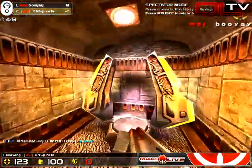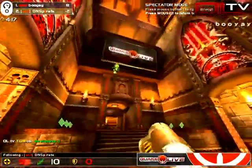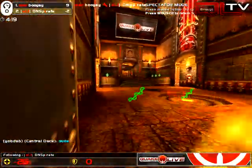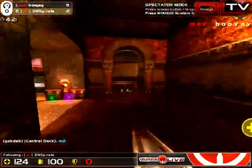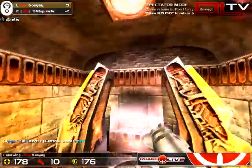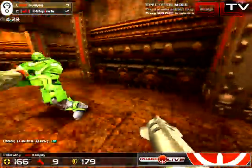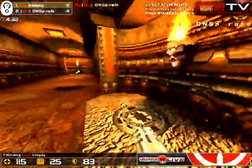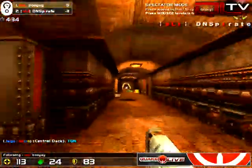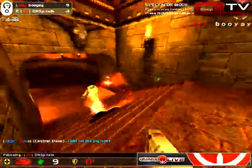So the score is now 8 to negative 2. DNS Pirate, right here, has a chance to grab Red, but it would have been telegraphed. At that point, I would say turn around and go over to the Plasma side of the map and grab that armor, assuming it's there. Gugliet has been running it, so a play for Red would have been really easy to sniff out, and Gugliet would have just lined up a rail or a rocket. That's negative 3 for DNS Pirate.